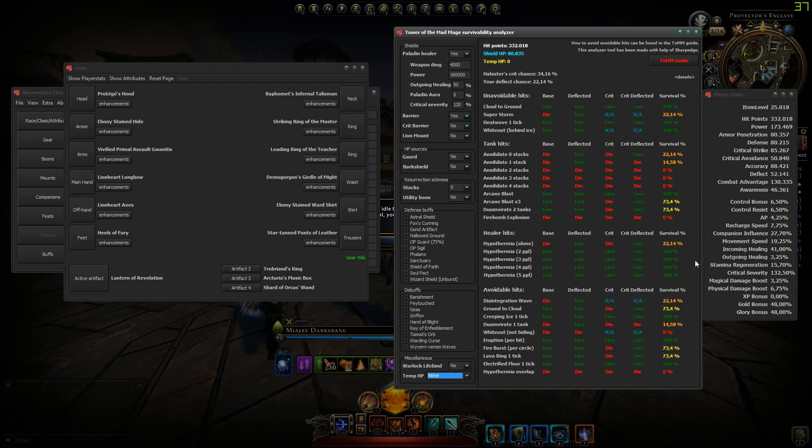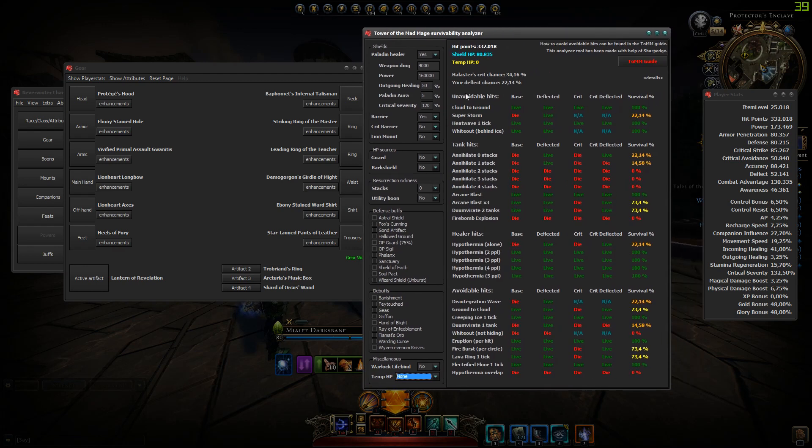With this tool you will be able to see how well you will do against certain attacks, so make sure to build your character in this builder and use this survivability analyzer to check if you survive all attacks. We almost have a Discord of 1,000 people now with a lot of discussion about mod 17, builds, and Tower of the Mad Mage — make sure to come join. If you have any remarks on this video or suggestions on what to investigate next, feel free to leave a comment below, don't forget to subscribe, and thank you so much for watching.